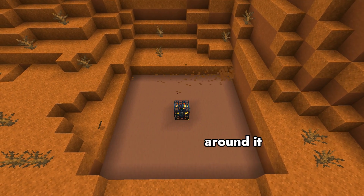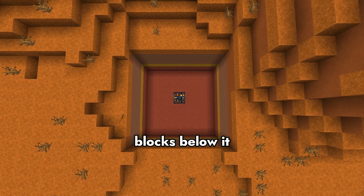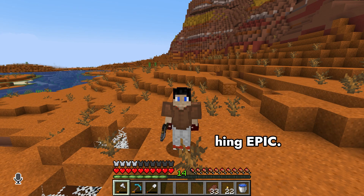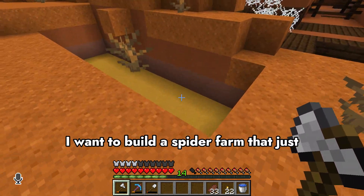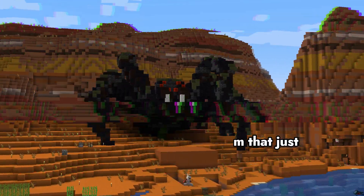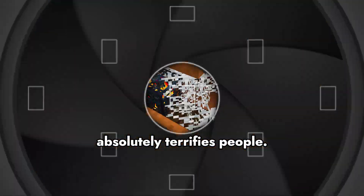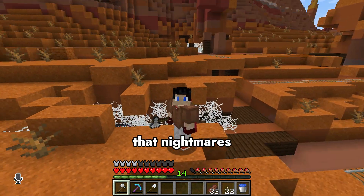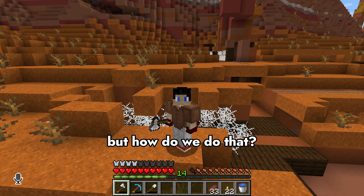But not just a boring normal farm like you've seen a million times — where you dig out a couple blocks around it, dig out a couple blocks below it, funnel all the spiders down, and boop them on the head. I want to build something epic. I want to build a spider farm that just absolutely terrifies people — the thing that nightmares are made out of. But how do we do that?